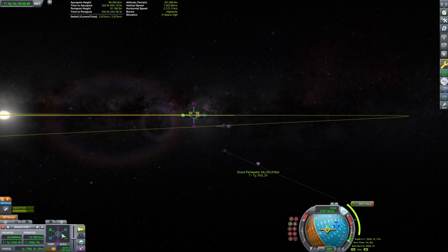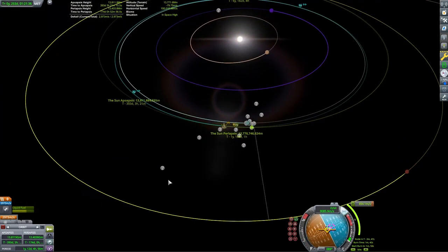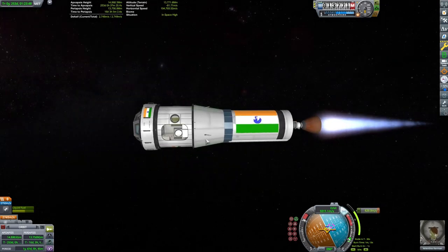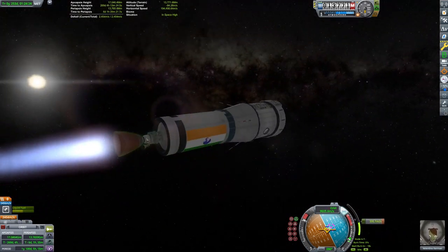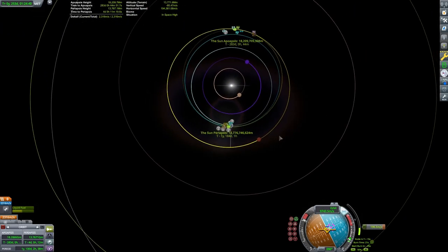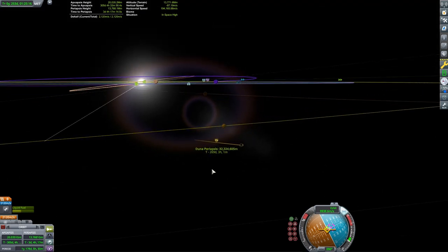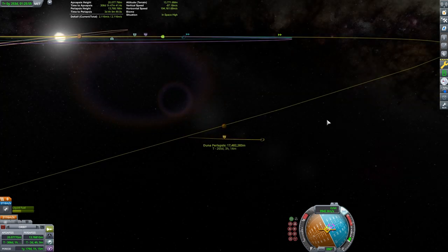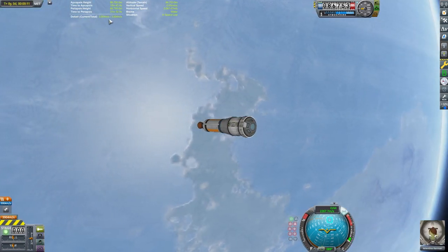We're getting close — see how close we're going to get with this burn. We'll look over to the maneuver and make this burn. I'm using the Cheetah engine, which is an efficient vacuum engine — that's why my burns take longer, since efficient engines don't always have the best thrust-to-weight ratio. We've got our encounter: a closest approach of 17,500 kilometers, leaving us with 2,116 meters per second of delta-V remaining. That means it took us 1,788 meters per second from our initial orbit to reach this periapsis.